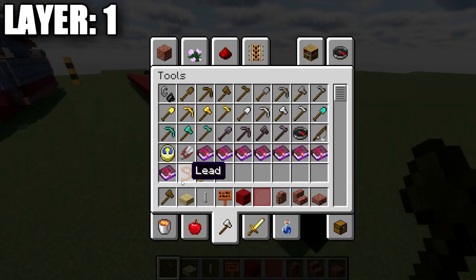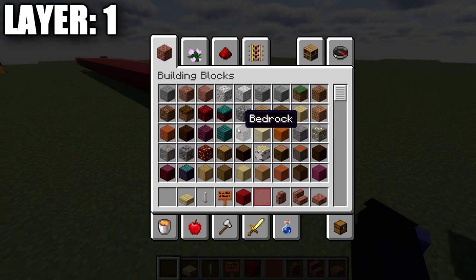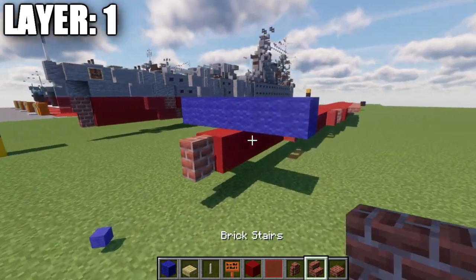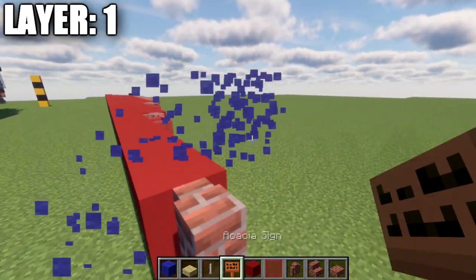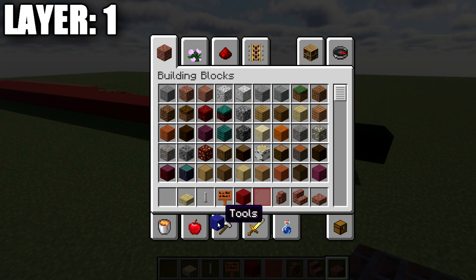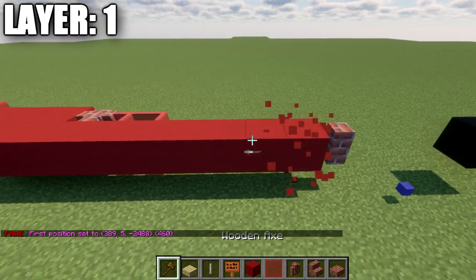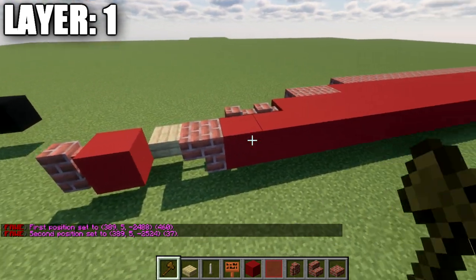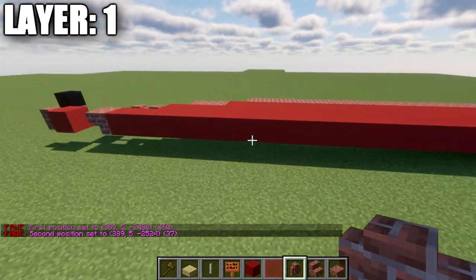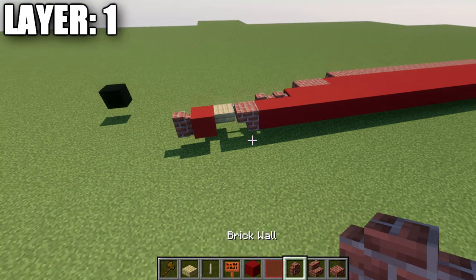If you want to build the ship in the water, make sure layer one is positioned just one block underneath the water surface — that's where we start. Place down a brick wall, and behind it place a row of red concrete going back 37 blocks, followed by a brick upside-down stair, skip a space, place a red concrete block, and then a brick wall coming off that red concrete block. Then go back up front, count to the fifth red stained glass block and place down two red stained glass panes on the fifth and sixth blocks, followed by a brick wall.